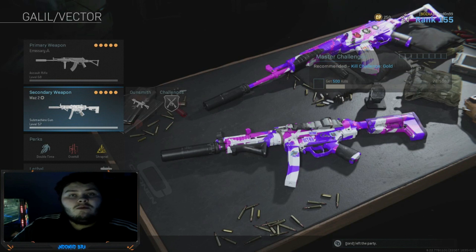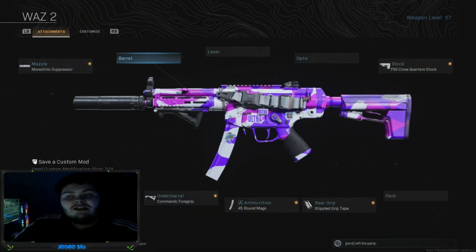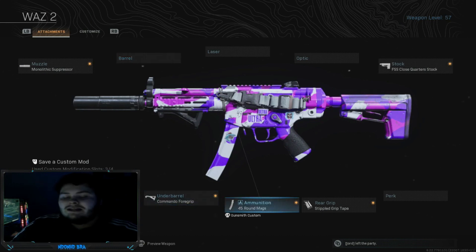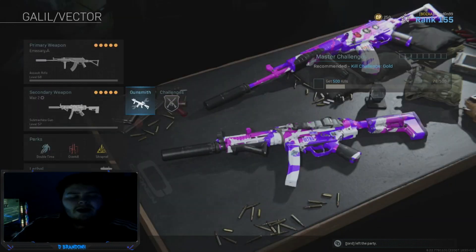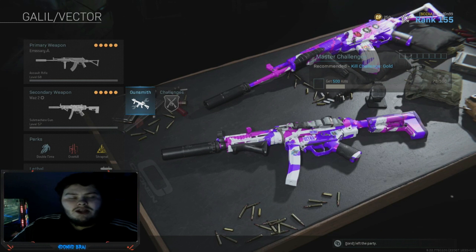We are running that with overkill with an MP5, which has monolithic suppressor, FSS close quarters stock, commando foregrip, 45 round mags, and stippled grip tape. That MP5 is what I run on all my classes — I've never changed the attachments on it.